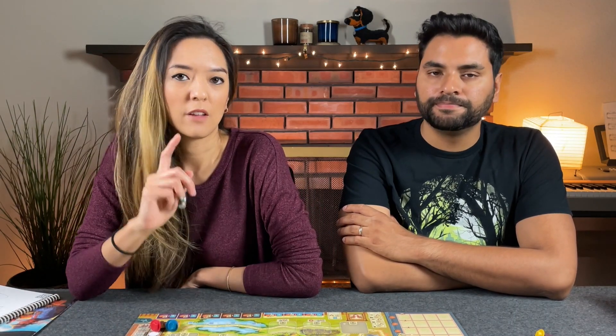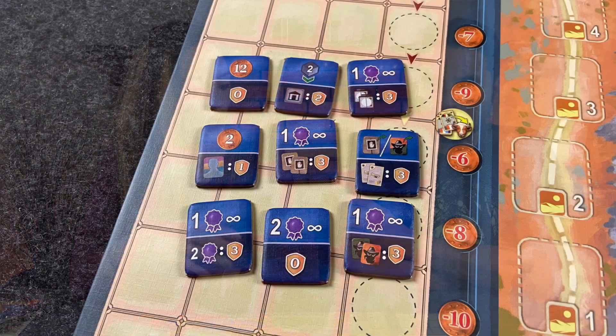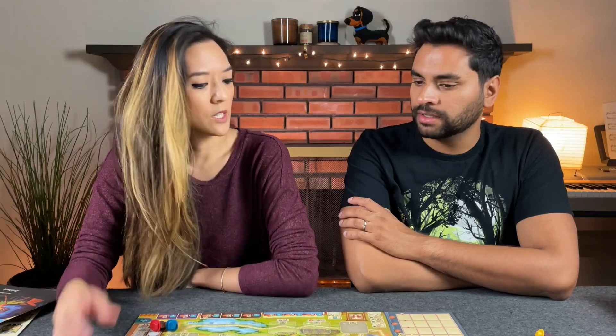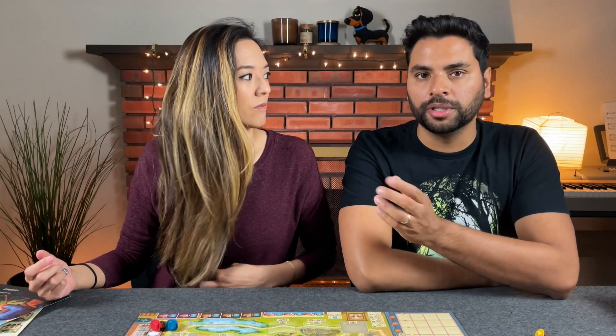Now onto the new additional components that are not part of the first edition. The first thing is there are four new station master tiles. The first edition of the game comes with five of them, so in this second edition we now have nine, but you still only play with five. So you're going to play with a different set of five every time you play the game — just a little more variability.